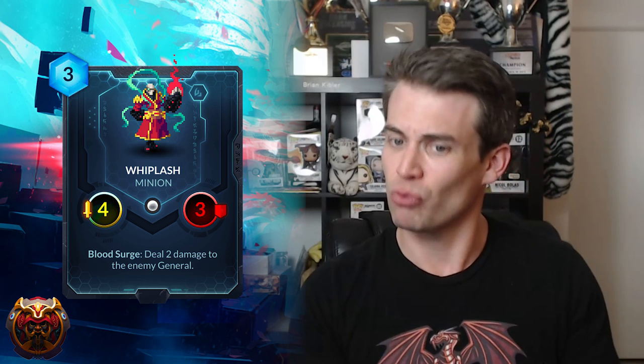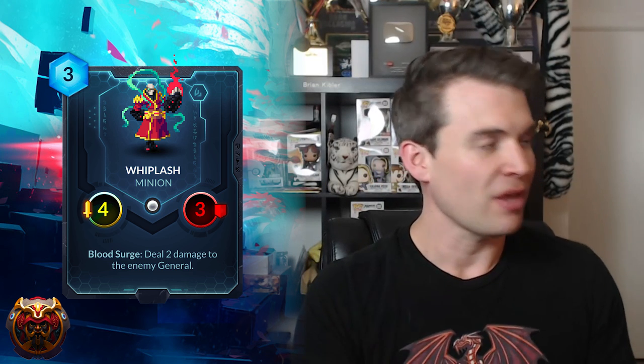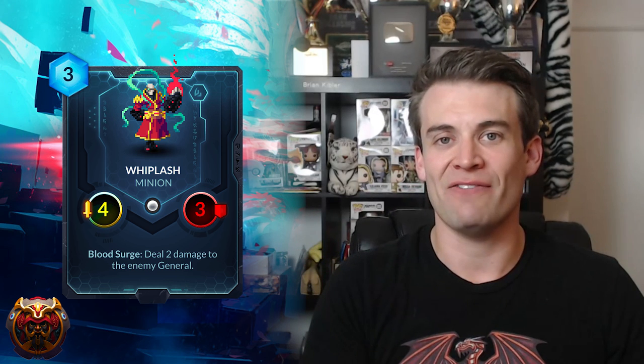Next up we have Whiplash, which is probably the best Songhai card in the set from my initial read. It's a three-cost 4-3, so okay stats — decent stats. And then Blood Surge: deal two damage to the enemy general. Songhai in many cases is just looking to kill the opponent — to assemble enough damage to finish the opponent off. With Whiplash, you can turn your Bloodborne spell into your regular spell plus two damage. If your opponent doesn't kill your Whiplash, that's every other turn, and toward the end of the game every single turn, you're just able to whittle them down. That's a really powerful effect in a faction that's often looking to assemble exactly enough to finish the opponent off. This is my pick for the best Songhai card in the set, and perhaps one of the best overall cards in terms of the impact it will have on the metagame.